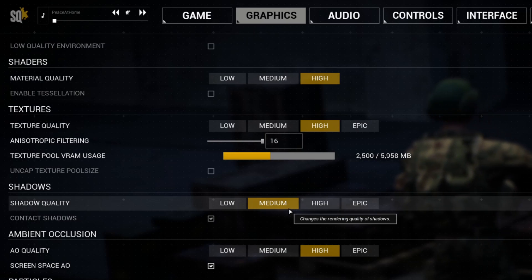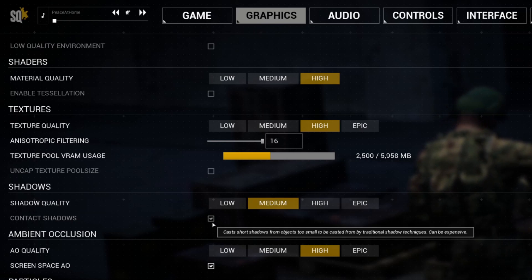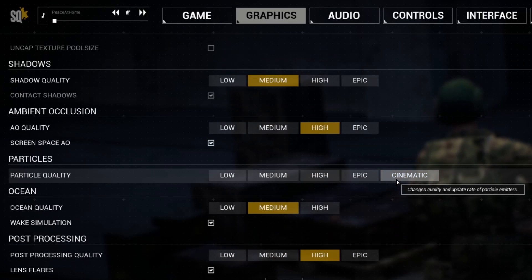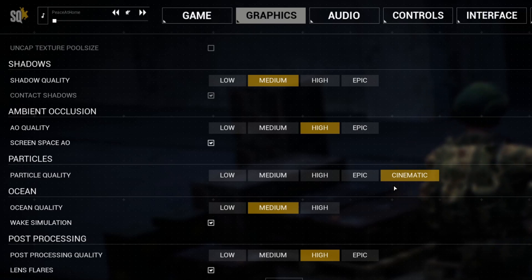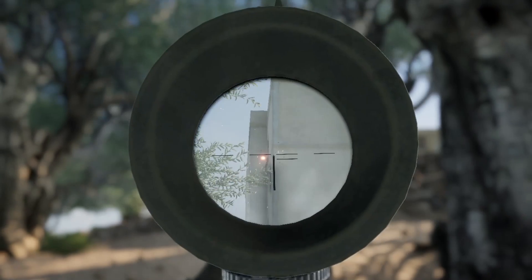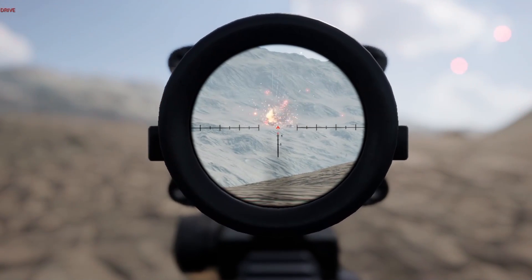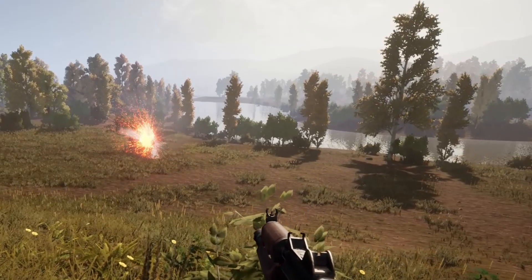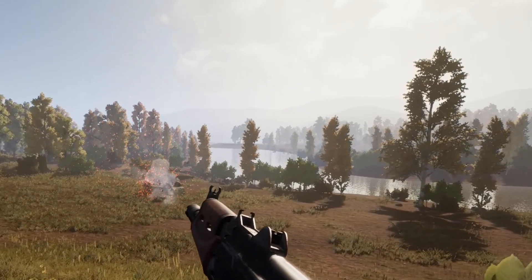Shadows — medium is fine for me and frees up some GPU headroom. I personally don't notice much of a difference between high and medium settings in-game. Contact shadows — I prefer to leave this on. Particle quality — I run this on cinematic and I've basically tuned my setup to allow that. In a lot of my footage you'll see me stare at explosions in slow motion and start drooling. The explosions and particles can be jaw-dropping, and I'm personally willing to take a hit on performance to squeeze as much majesty out of them as possible. The work that OWI has put into sound design and explosion particles is top-notch.